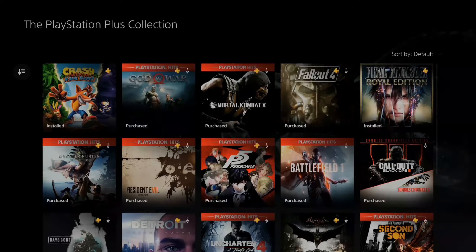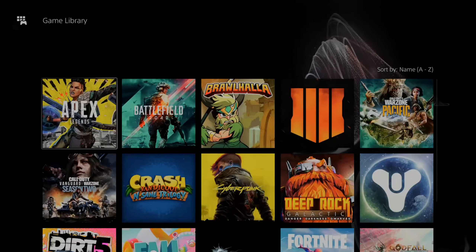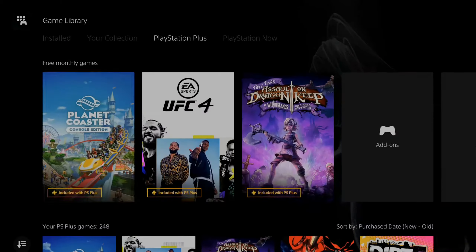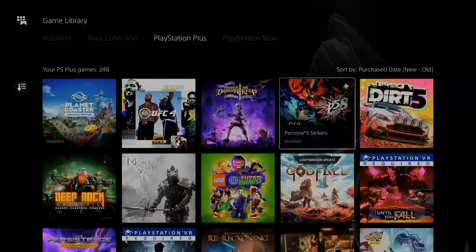Also with PlayStation Plus, if I go up to the top and go to the PlayStation Plus collection, I have like 20 free games just by having PlayStation Plus that I can go ahead and download. Some of these are actually really, really good — like Uncharted 4, Battlefield 1, Resident Evil, etc. These are mostly PlayStation 4 games, but they're still looking great on the PlayStation 5.